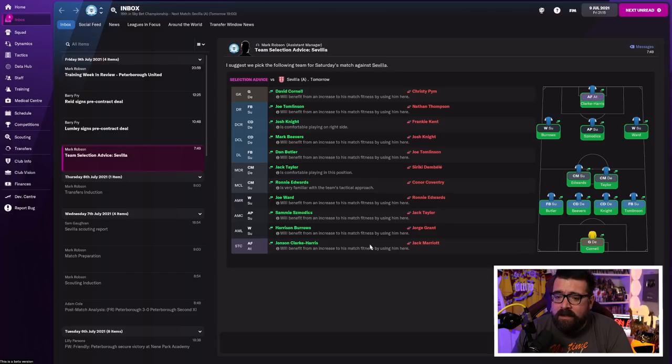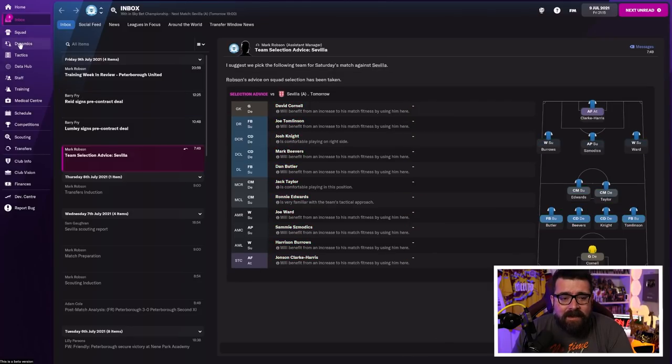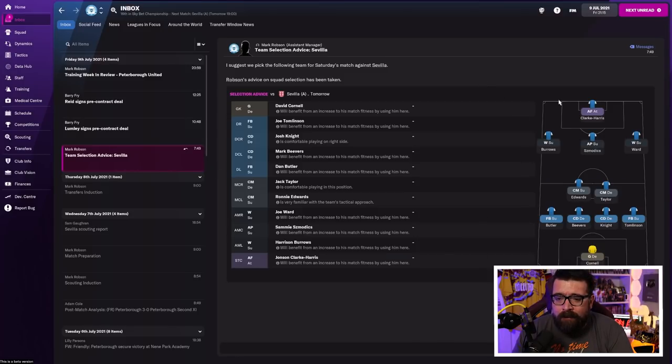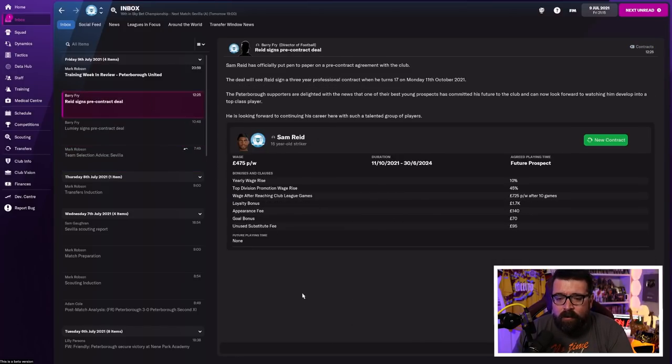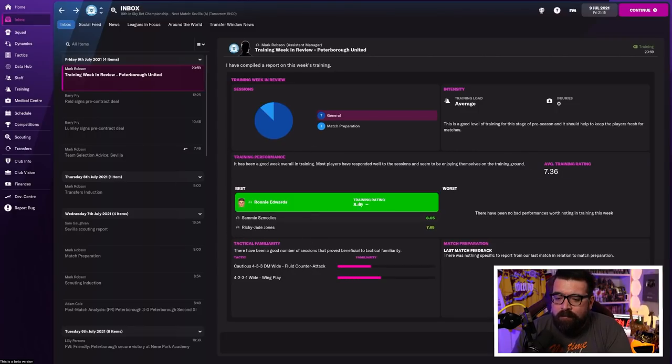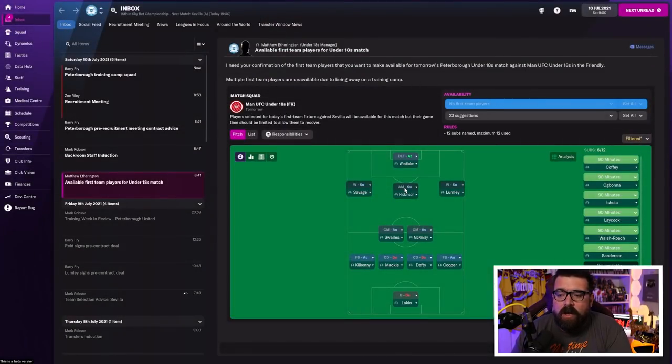We then have another match coming up — we're playing a friendly against Sevilla. Hopefully a couple of days before each match you'll get an email suggesting a team for you to play. If you hit 'use suggested squad,' it selects that team for you in your match selection squad. You're not always going to want to stick with the selection advice, but it gives you a nice starting point — I always click it. The two boys we offered contracts to before have now signed them. You also get the training summary for the week, which highlights who's trained particularly well. Ronnie Edwards is training very well at only 18 — he's someone we might want to keep an eye on.